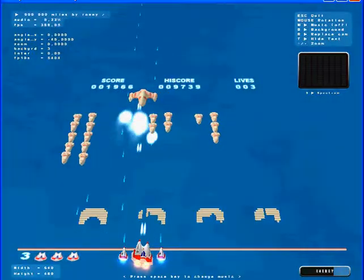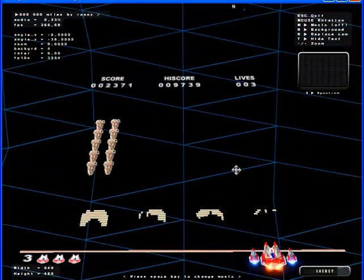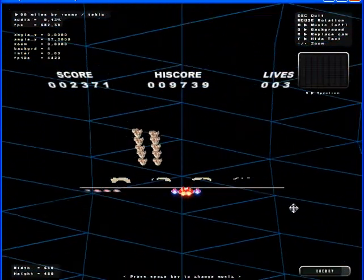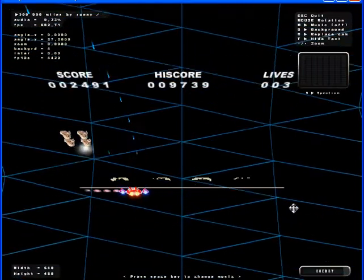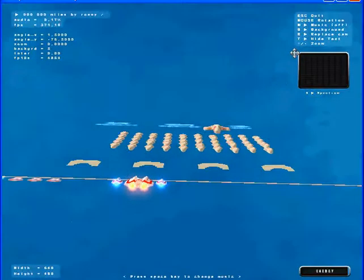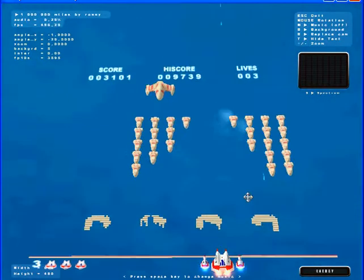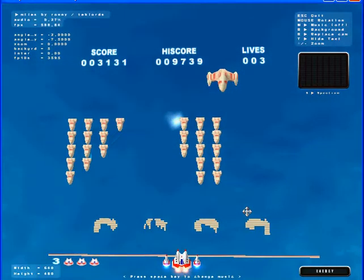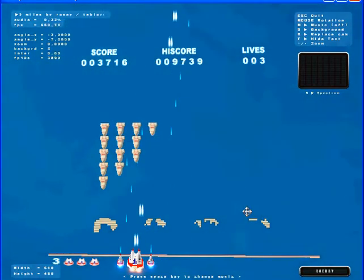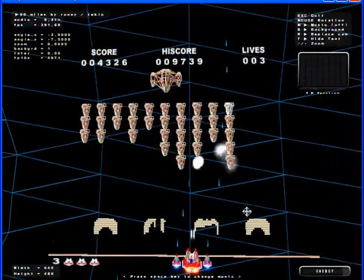Then B — you change background. I like this, this is my favorite background. And if you hold your mouse you can usually play like this. You can see high score and score. I don't play this very much but yeah, this is what it is. Bye — I'll put the website link in the description. Bye!